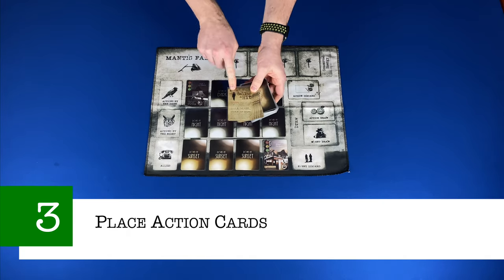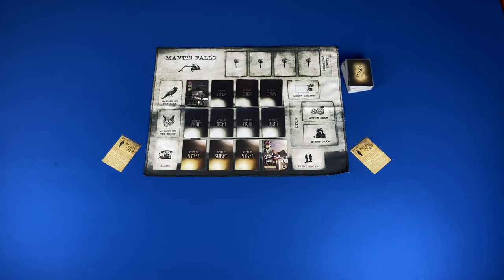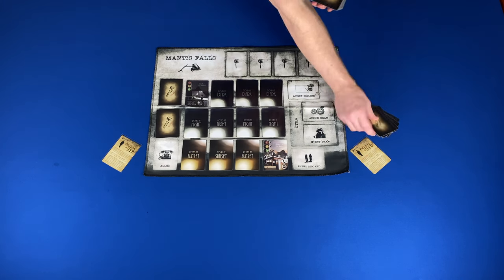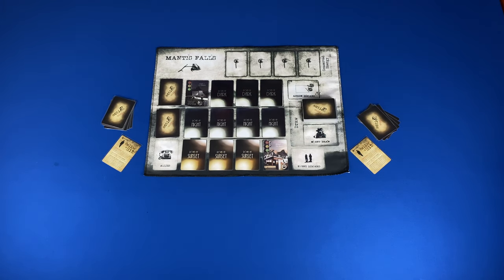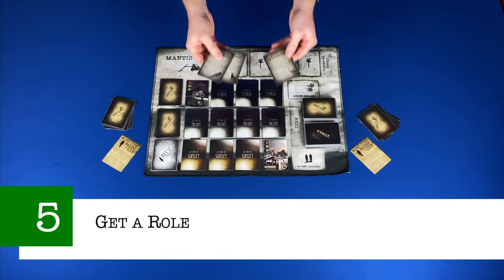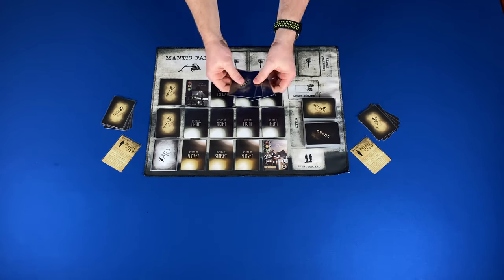Step three: place action cards. Separate the midnight action cards. For two players, give each player a Call in the Hit card. For three players, shuffle the Pact card from the Triad add-on module with the other two Call in the Hit cards and deal one to each player. Then shuffle the remaining midnight cards, placing three in the middle row and two in the top row. Finally, shuffle the action cards and deal six to each player, placing the rest face down on the right of the play mat in the draw area. Step four: place allies and events — shuffle each deck and place them face down on their corresponding spaces on the play mat. Step five: get a roll. Shuffle the roll cards, which are made up of an assassin and a number of witness cards equal to the number of players. Deal one face down to each player and remove the remaining card from the game.